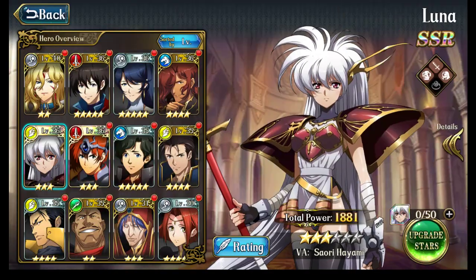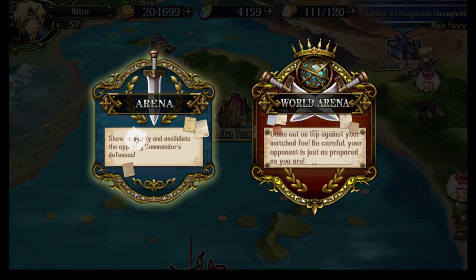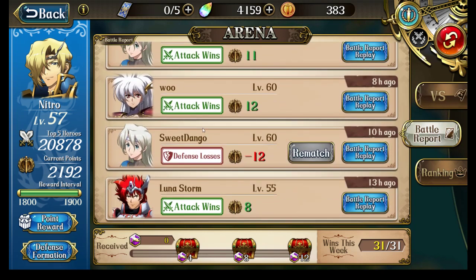Kudos to SweetDango for that ridiculously powerful auto-battle design for his arena matches. I hope you found this video useful. If you have these characters, by all means level them up, but princess characters — especially that princess team that SweetDango has — are pretty hard to get, at least at the current stage. Thanks for watching, everyone. Nitro out.